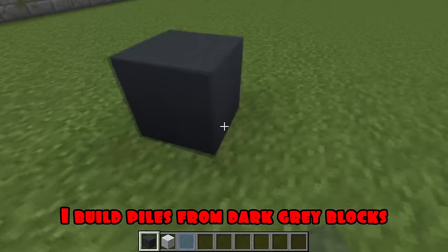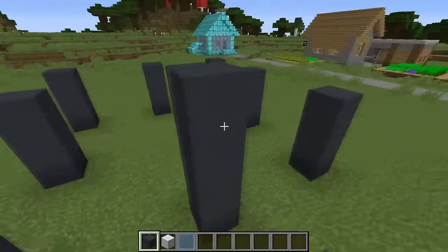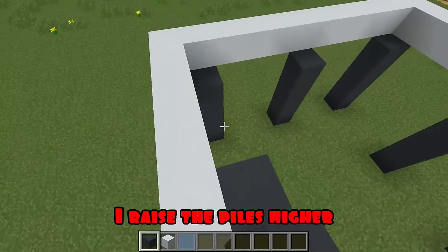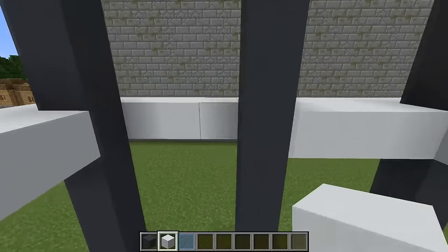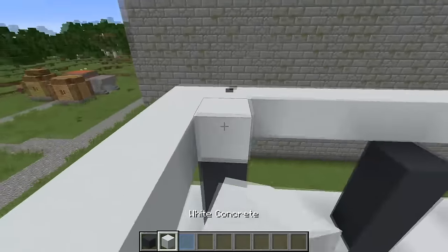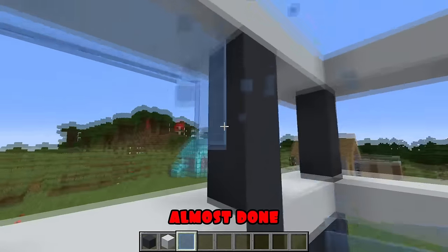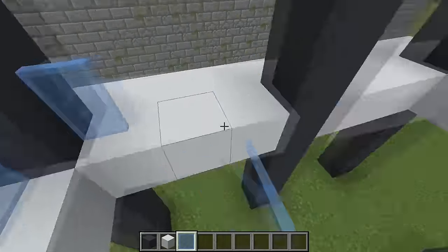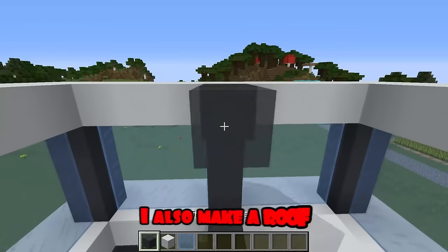I build piles from dark gray blocks, I continue to build. I build a base out of white. I raise the piles higher. Filling in the gaps between the pillars. From above I also finish building the frame. I connect the piles with white. I make large windows. Great, half is there. I build a floor of black and white blocks. I also make a roof.